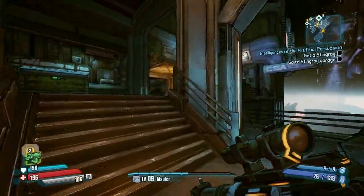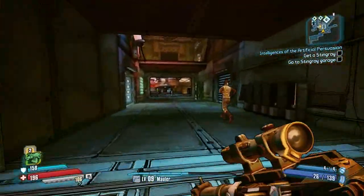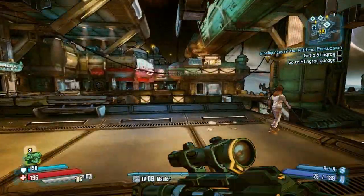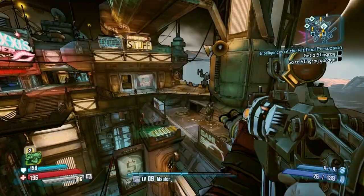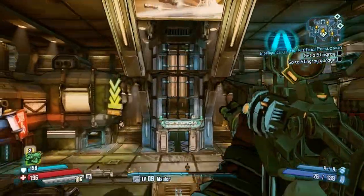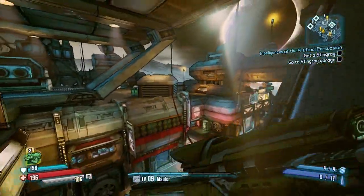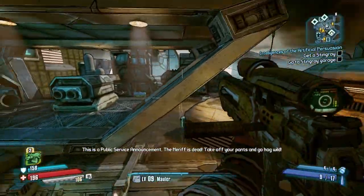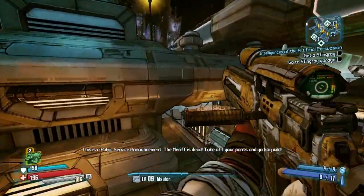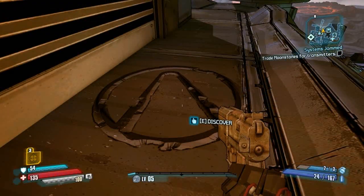From there, we're going to go get the first vault symbol. All of the vault symbols are on the rooftops, so head to the rooftops. The easiest way to get there is just to use the jump pad in the center of the map. When you use the jump pad, you'll be launched up to this platform. Head right, and head right again to the billboard, and the vault symbol will just be behind the sign, right there.